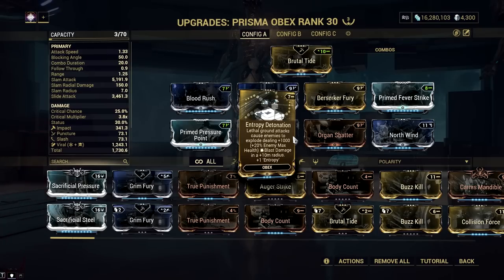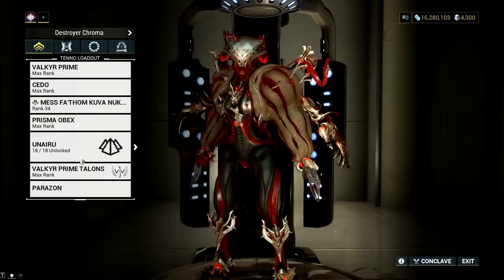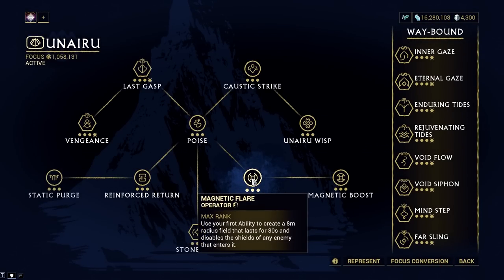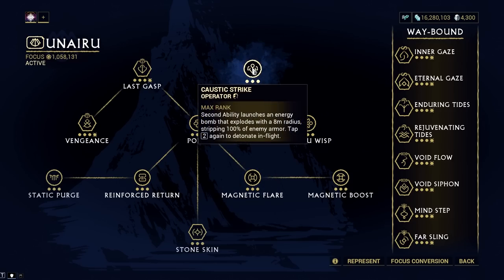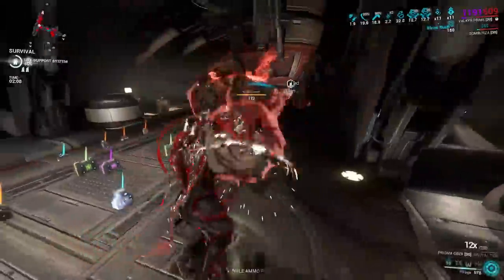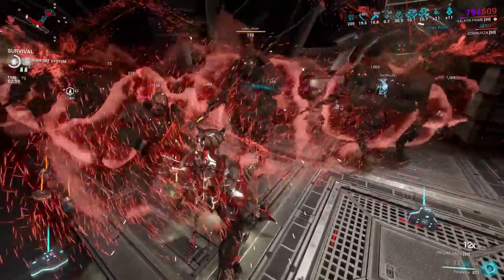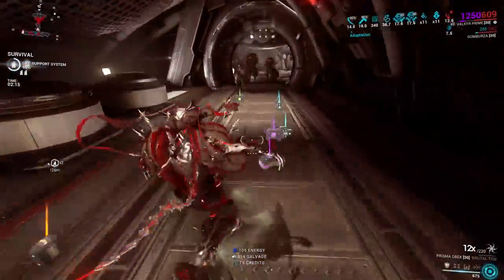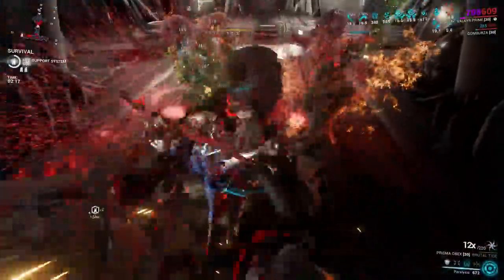Now, you might say that this combo is ineffective against high level targets since Entropy Detonation deals Blast damage, but Blast is very effective right now when you are using the Unairu Focus. Remember that you can remove both shield and armor with Unairu's Magnetic Flare and Caustic Strike respectively. A simple cast of Prolonged Paralysis will group enemies and knock them down, allowing you to use the Entropy Detonation Prisma Obex — but before that, you can remove the armor and shield first for better results.